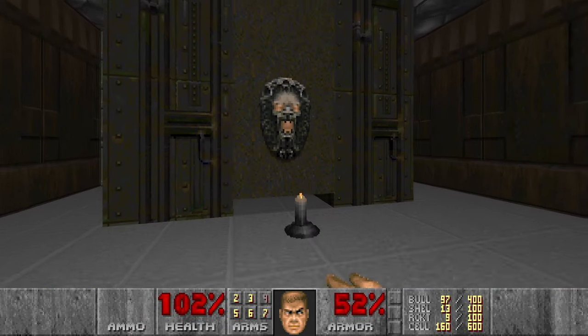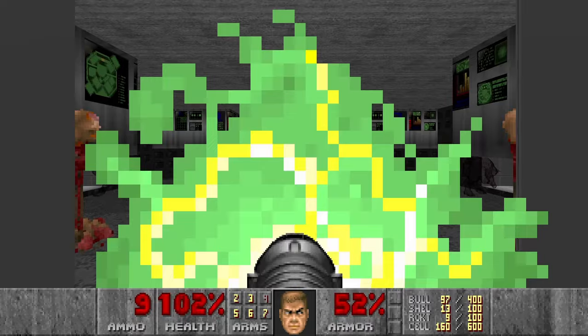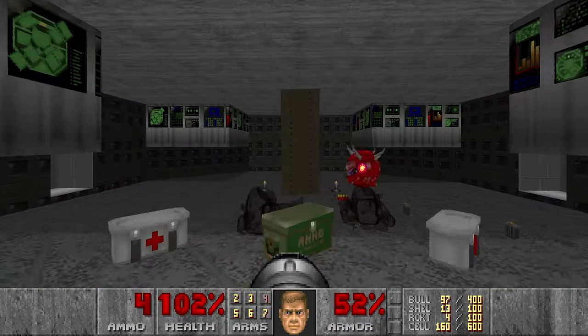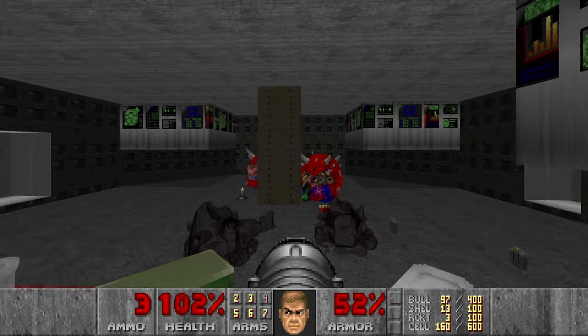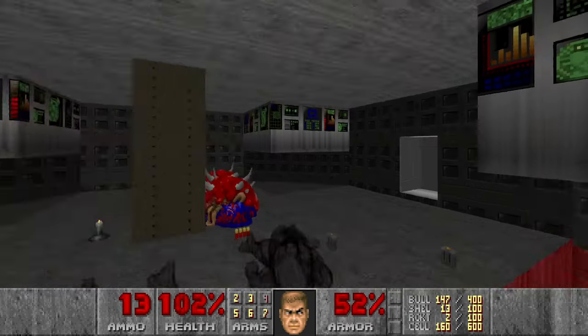This one, because here we will get the Chaingun. I want to prepare my Rocket Launcher because there will be some Cacodemons here which I want to kill as quickly as possible. I backed up into the teleporter, which is fine. Let's kill these Cacodemons as well. Then we go down.